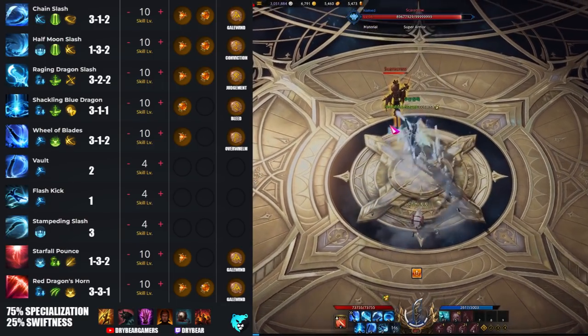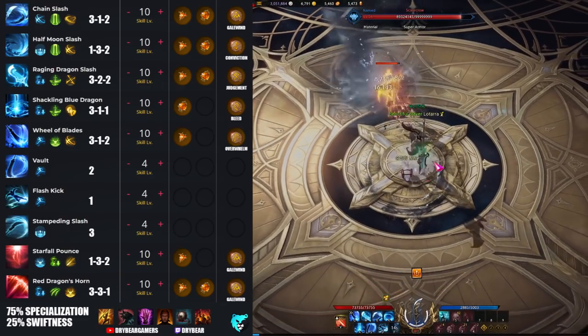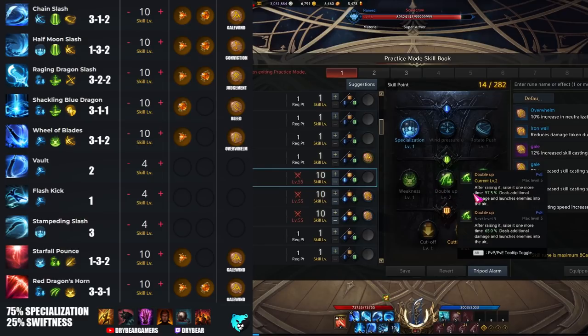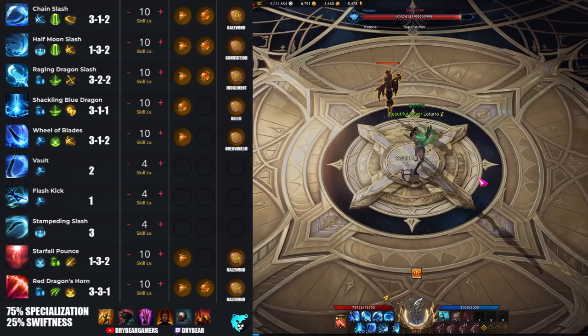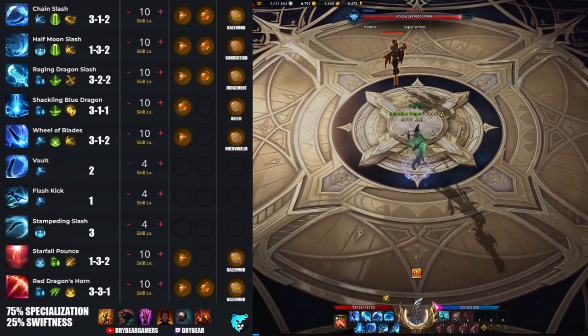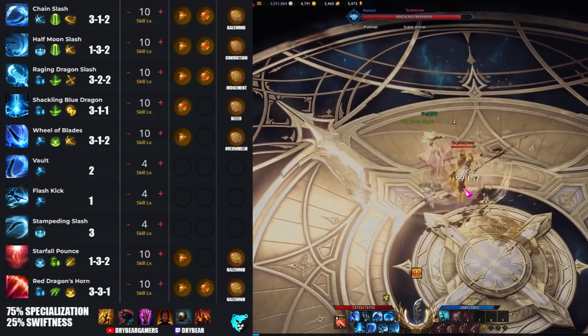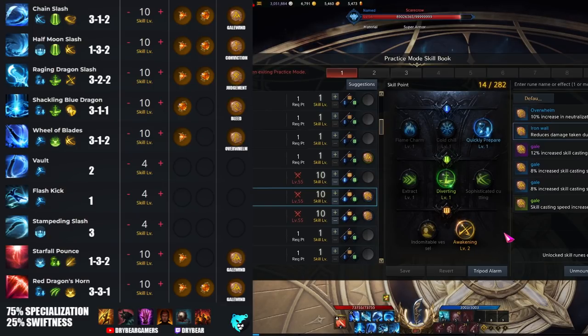For half moon slash — your tornado, part break, and medium stagger — you're going to run a 1-3-2. The tripod does consume the gauge, so you get extra damage, but keep in mind that if you use it right before stance swapping you may be losing meter. For your heavy hitter, mid-high stagger ability, raging dragon slash, you'll run a 3-2-2 setup. For shackling blue dragon, another melee range ability where you slam your spear down into the ground, I recommend running 3-1-1, and with the final tripod you get a crit strike resistance down, which is a synergy for your class.